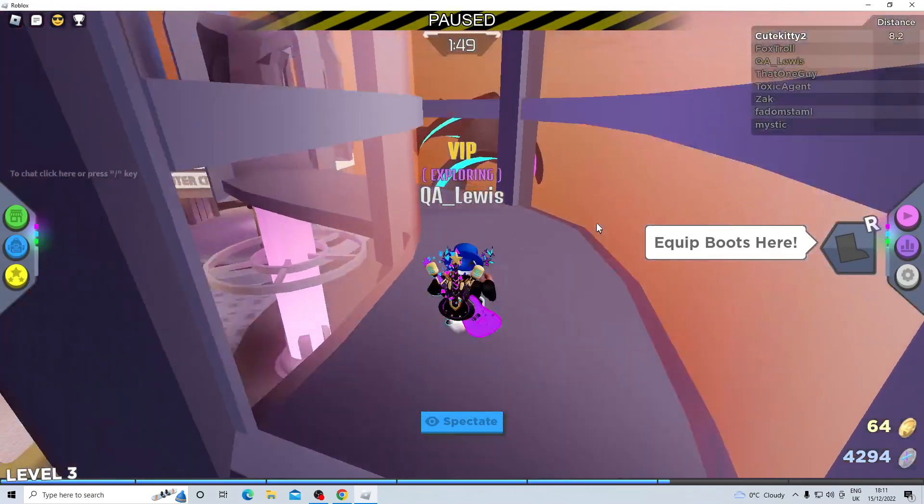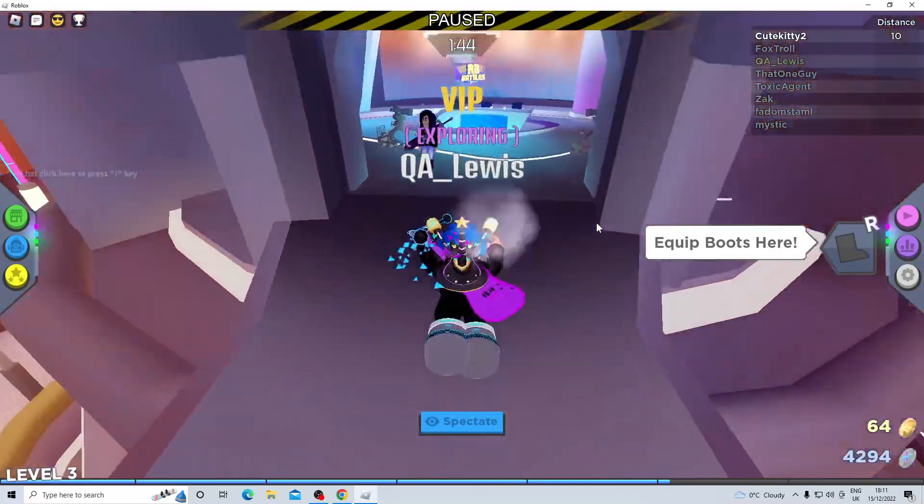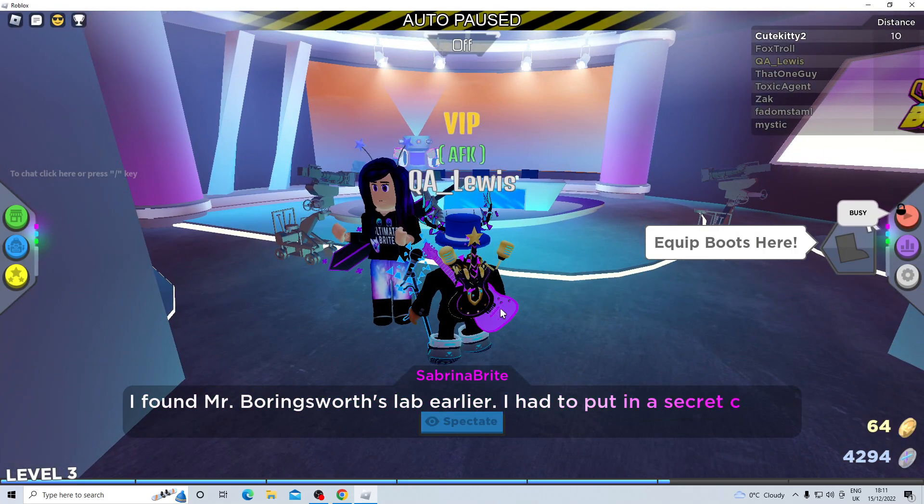When it reaches floor two, you're gonna go across this random bridge kind of thing and then you'll be at the host room. When you speak to Sabrina, after she finishes speaking, you'll be able to get it.